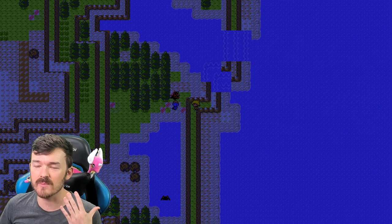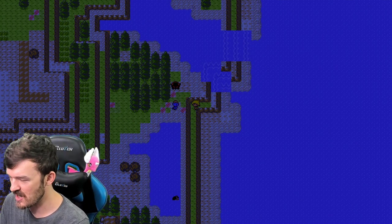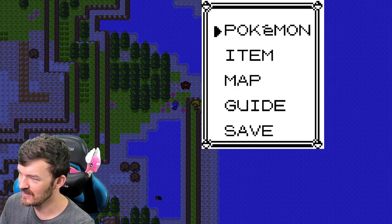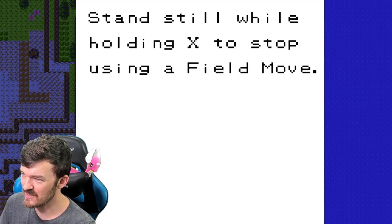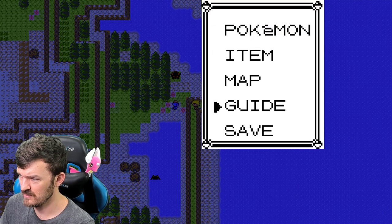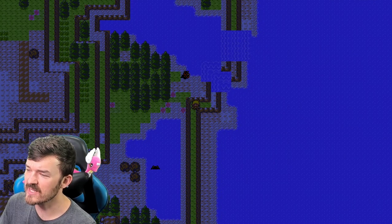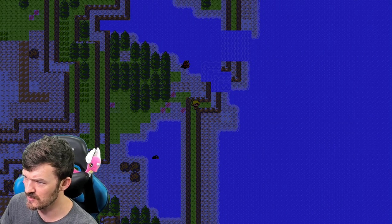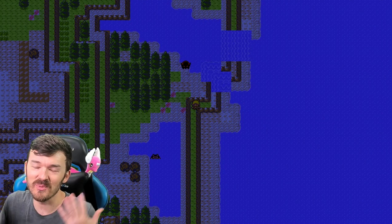I don't know if I'm technically stuck right now because I'm such a noob that I've never played this game and I just don't know what I don't know. I actually think I'm stuck. You can see we went to the nighttime. Let's go to the guide and see what happens. Field moves — stand still while holding X to stop using a field move. Oh, that's how I get my Pokémon to stop following me. If you hold down X, they'll stop using a field move. I am stuck right here.